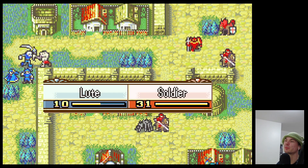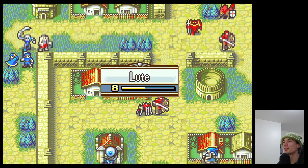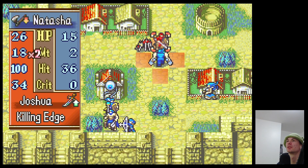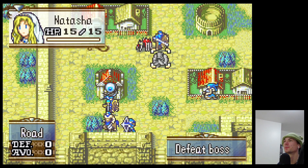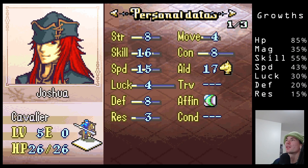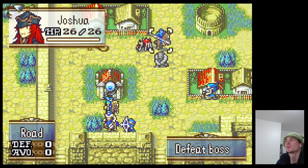It goes for Lute — poison of course. Lute does good damage though. Look at our girl go! Now can Seth reach the spider? No, that's fine. Okay, we got Joshua now. Let's go over his growths. Joshua as a cavalry has an 85% HP growth, 35% strength, 55% skill, 43% speed, 30% luck, 20% defense, and 15% resistance. Those are actually very close to his regular stats — his speed is slightly lower, his resistance slightly lower, but his HP is higher. He'll still be a solid unit.